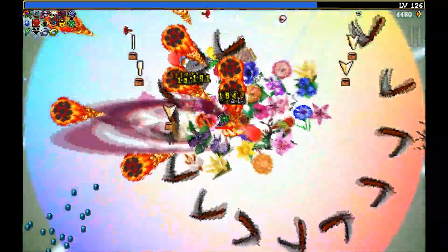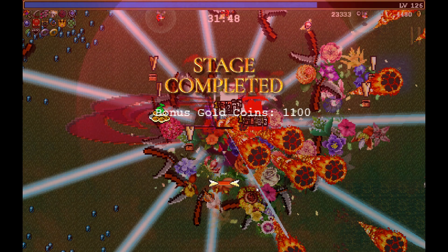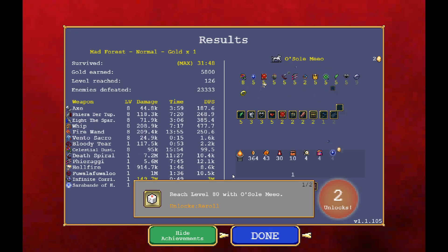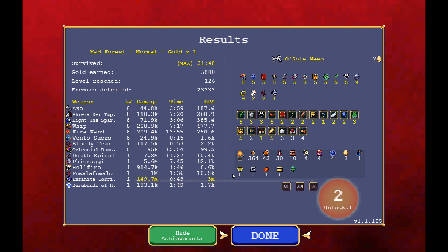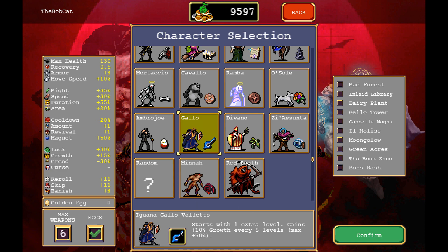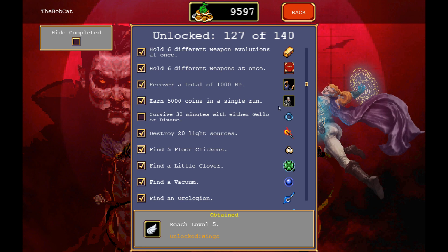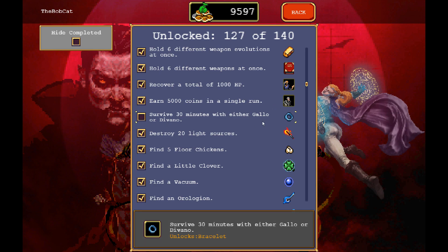No I haven't got more revives — I thought I'd used them all. Oh nevermind, that's fine, I got what I wanted. Good lord, that took long enough! Gallo — excellent, what's he like? He starts with clock lancet, gains 10% growth — oh wow, that's going to be interesting! Also how do you do damage if you start with clock lancet? Okay, it's gonna be a weird one. Who's next? That's gonna be the bracelet — that's gonna be interesting, might go for that one next then.